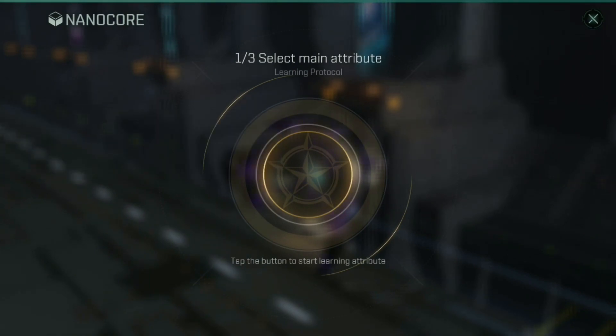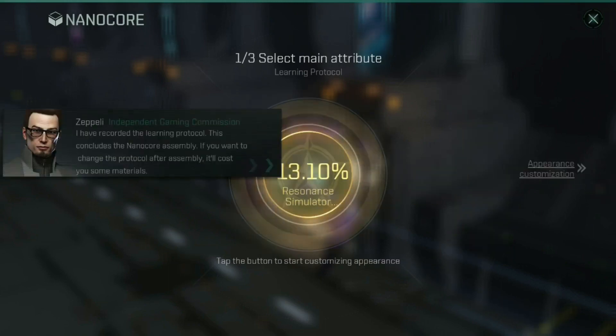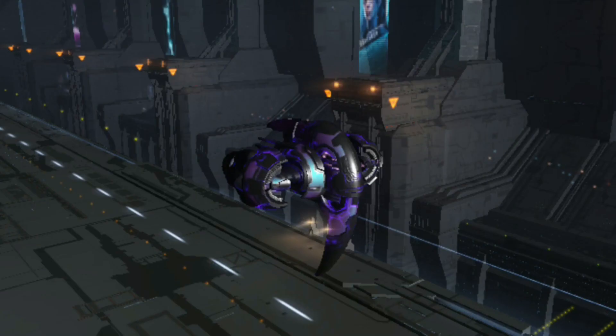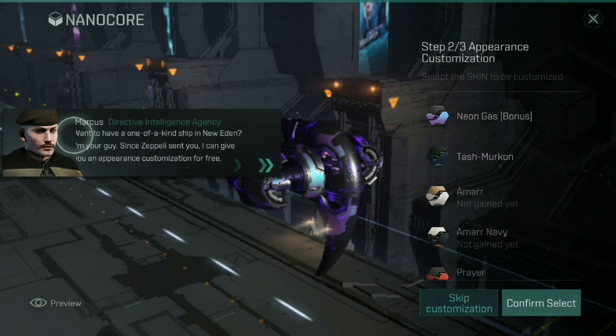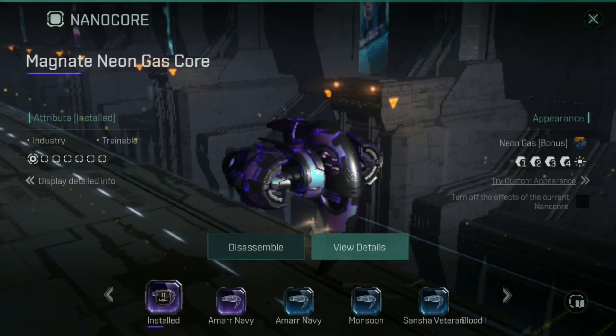We're going to skip through all of the dialogue and select the abilities that we want. In my case, I want the minimum scan radius because I'm using this ship for exploration. We'll skip into appearance customization, and I highly recommend that you just don't do any of the appearance customization because most of the time you're going to be wasting your time. If you want a customized appearance, use one of those consumable items specifically for changing the appearance of the nano core.